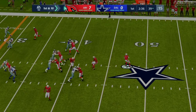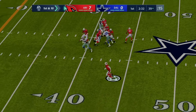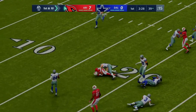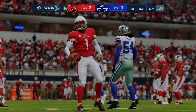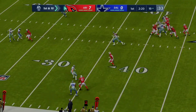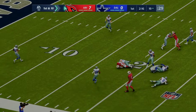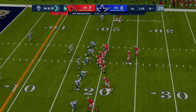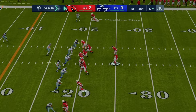Murray pulls it down and scrambles inside the 20 before being brought down — 19 yards with his legs and a first down. Defensively, that hurts — they had him hemmed in but somehow he tucked and got away for the gain. Back-to-back good plays have the Cardinals on the move on first down.